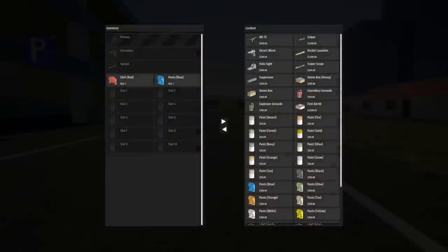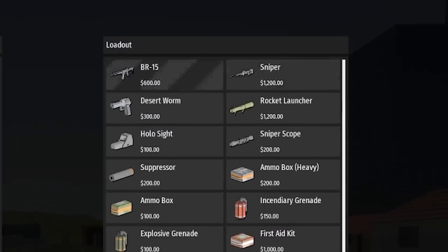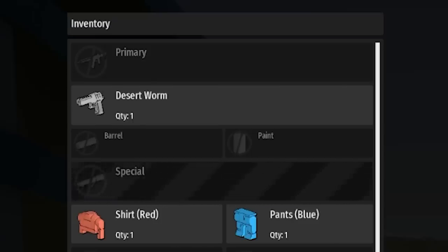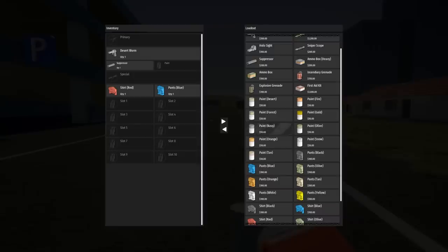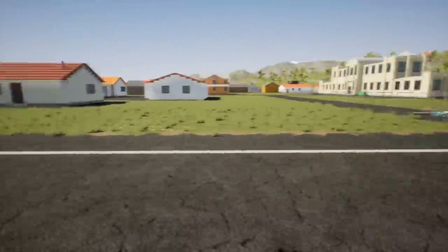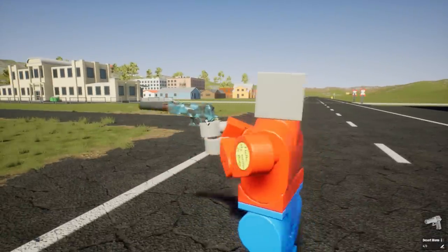The weapon part is really awesome. We have all of our standard weapons: the BR-15, the sniper, the Desert Worm, and the rocket launcher. There are two places for customization — you have a suppressor and paints, so you can paint your guns. Say you want a navy paint, just place that in there and boom, look at this thing. It's also suppressed, so yes, it is quite silenced.